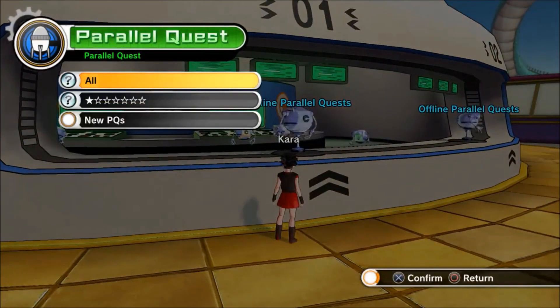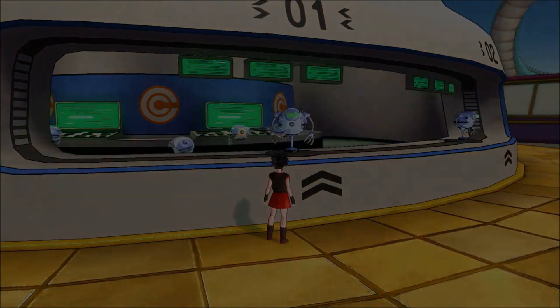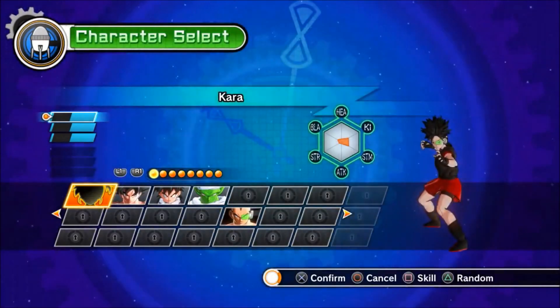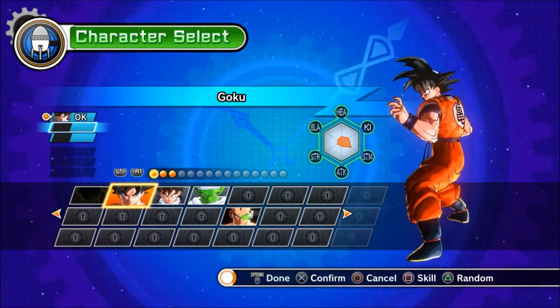It's a really cool attack and really easy to get. You just go to the Parallel Quest, World Tournament Tag Team, and get whoever you want. Go in there, and the person who drops it is going to be TN.